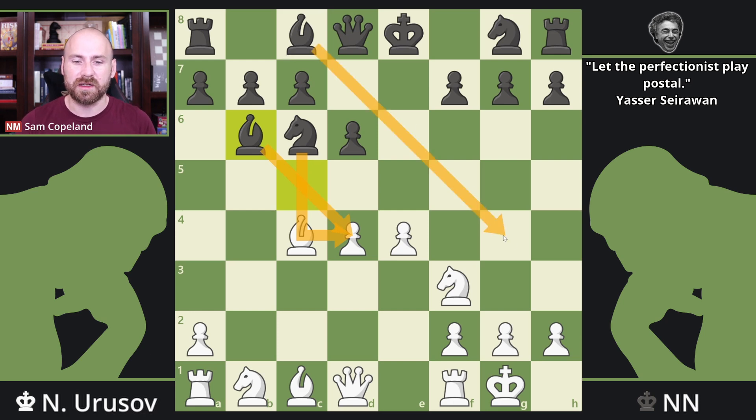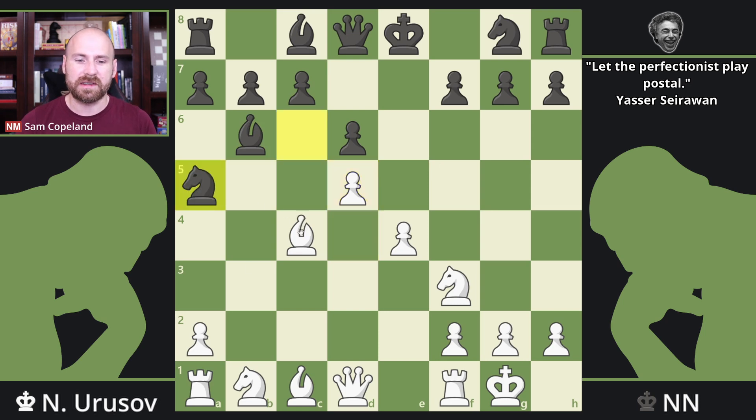White deals with the pressure on d4 by immediately advancing the pawn to d5 and attacking the knight. The knight goes over to a5, attacking the bishop on c4, although there's not really a threat to capture that bishop because there is queen to a4 check which picks the piece back up. Knight takes c4 wouldn't win material, although white probably wants to hold on to the bishop and leave the knight on a5. Bishop b2 doesn't provide an opportunity to capture here because bishop takes g7 would just trap the rook in the corner.